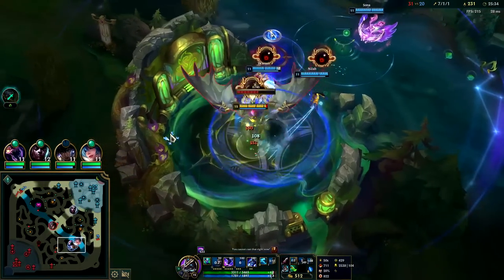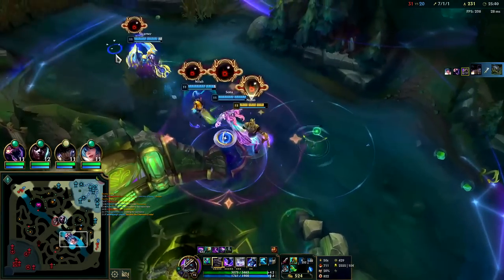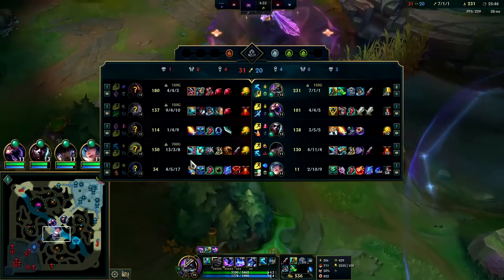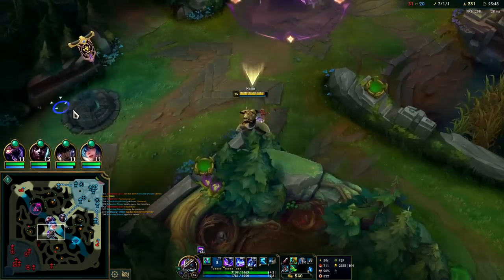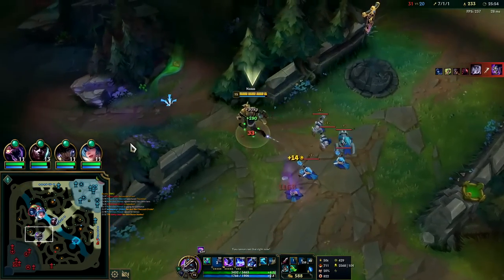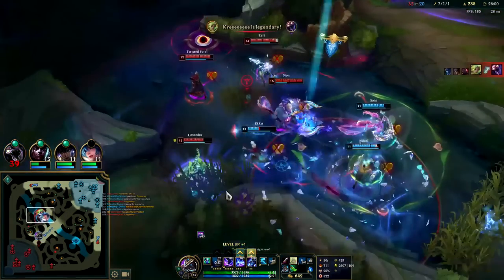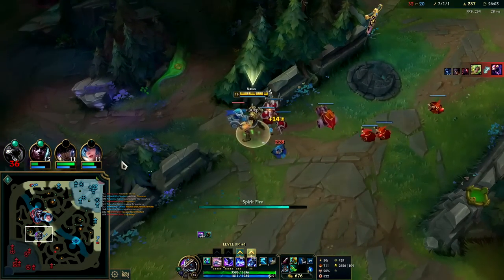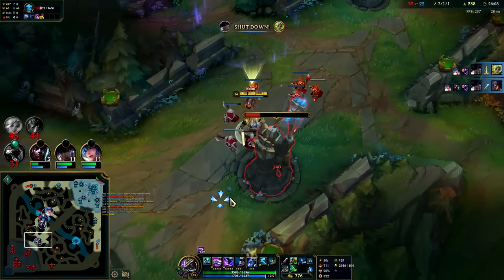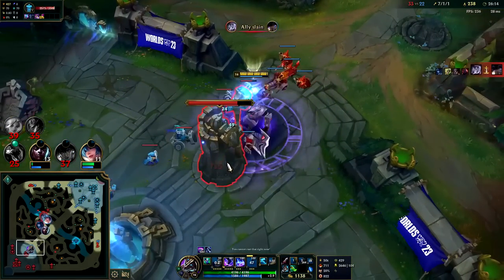Auto, Q, get the E down — auto, Q. Baron's definitely gone; we should just go for mid turret. Briar plus 3 items, Ziiri — it's been gone. None of us would have been able to get there in time. Now we're taking a weird fight when they have Baron empowerment — it's just not a good fight. We're coming to them when they already have the better team fight and more team gold. That's all risk, very low reward.